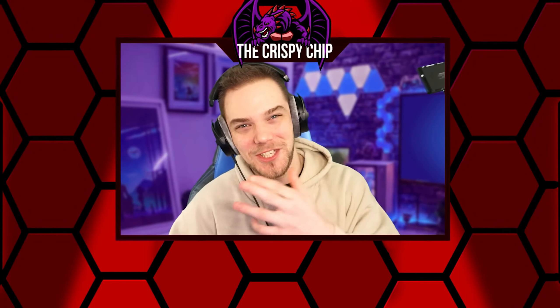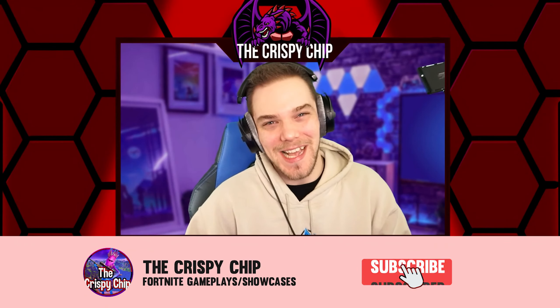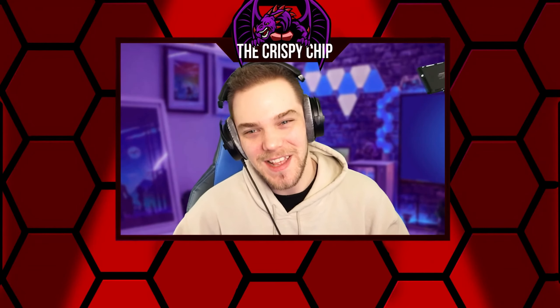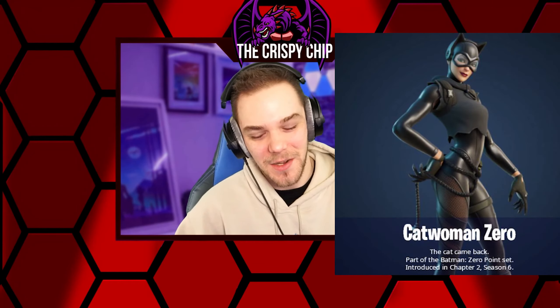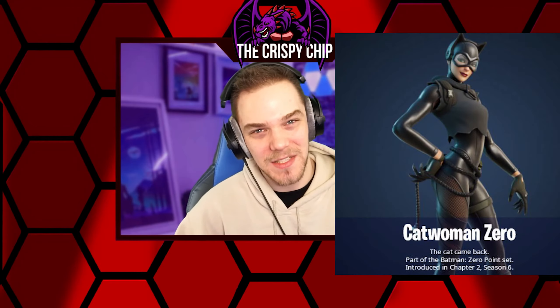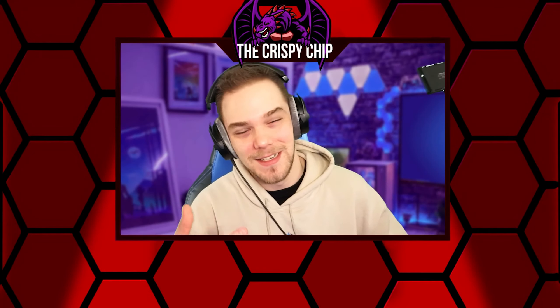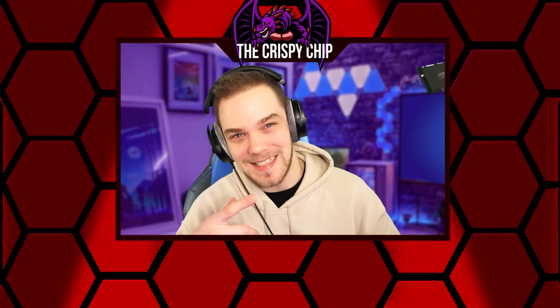What's going on guys, it's the Crispy Chip back with a brand new video. Today we're rocking out with the brand new special skin that just came to the store — the Catwoman Zero skin. We had the Batman skin last week, and now we have the Catwoman skin. Along with the skin is a pickaxe called the Catwoman's Grappling Claw pickaxe, which is free if you order the comics. I pre-ordered all the comics, so let's get to it.